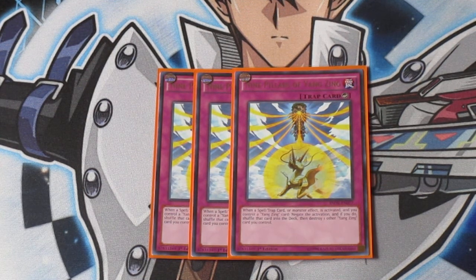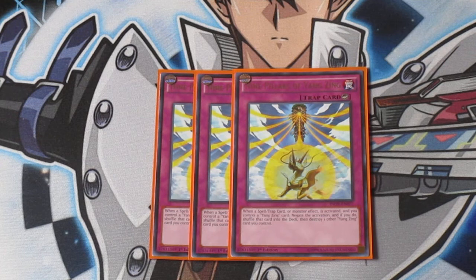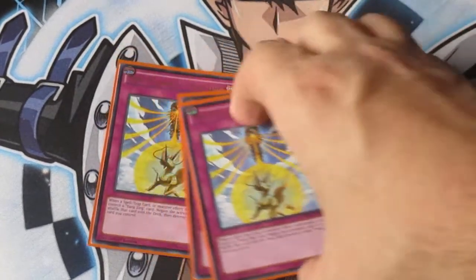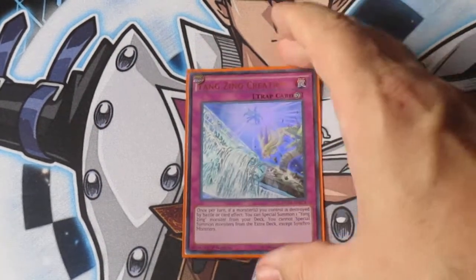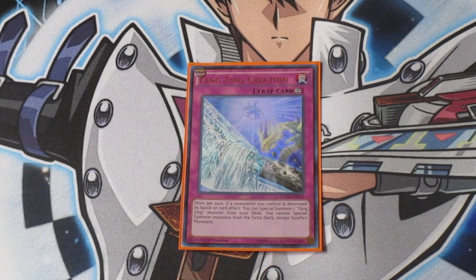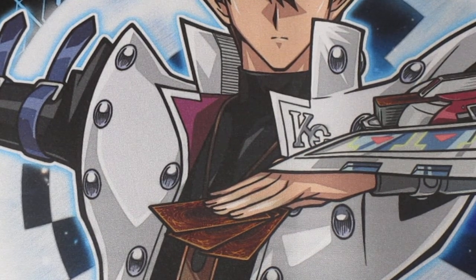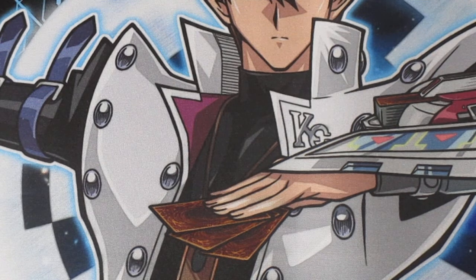Then destroy one other Yang Zing card you control. And finally, one copy of Yang Zing Creation — this card is insane with this deck. It just helps the deck plus hard off your monsters' destructions, gets a whole lot of monsters onto the field. The more bodies you have, the better synchros you can make, or even go into Link plays. So that's it for the main deck: basically six traps, three spells, and a whole lot of monsters — 31 to be precise.